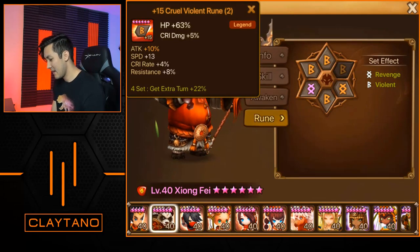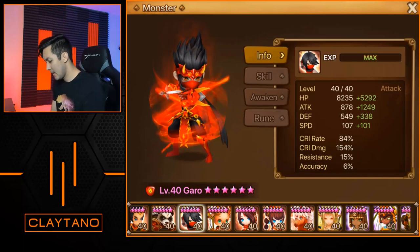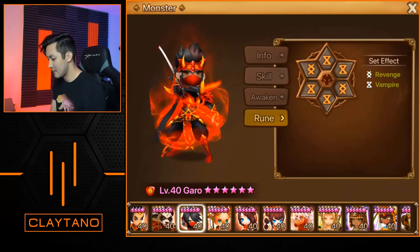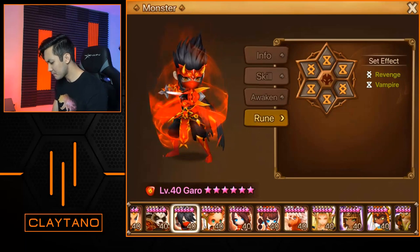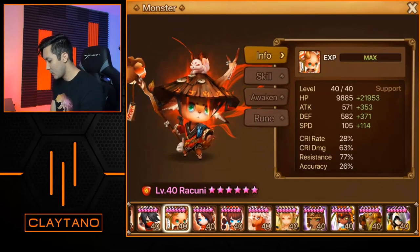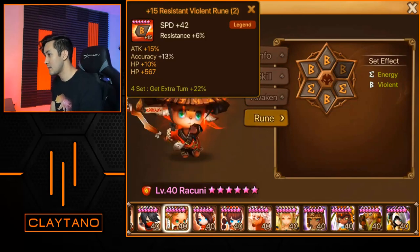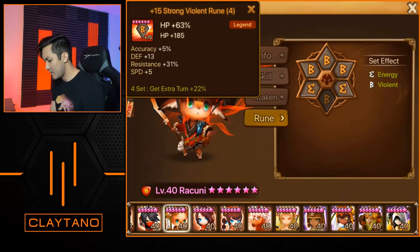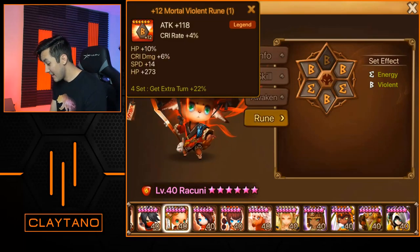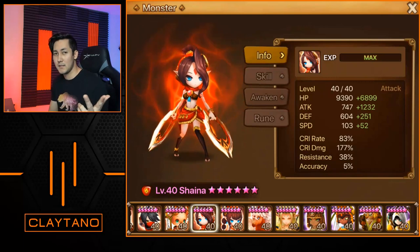Zhangfei was probably used in necro, R5, or just for storing runes — he's kind of outdated since the twins got released. Garo is next: 1250 attack, 101 speed, 84 crit rate, 154 crit damage on vampire/revenge: speed/crit damage/attack with the 1/3/5 slot runes. Raccooni is next on violent/energy: 114 speed, 22,000 HP, 77 resistance — speed/HP/HP with the 1/3/5 slot runes. Nothing too special so far, but we'll get into the LD units.